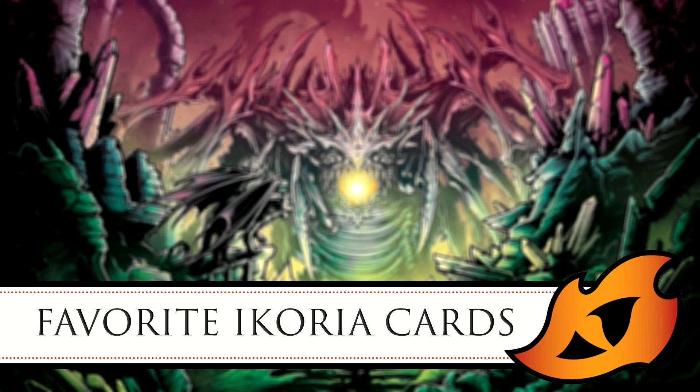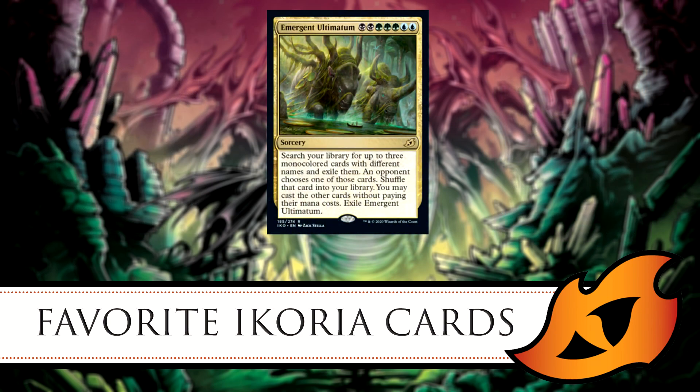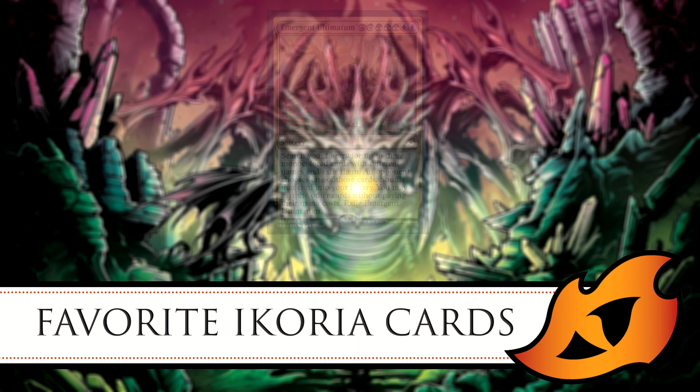In competitive EDH you can get Demonic Consultation, Enter the Infinite, and Thassa's Oracle or Laboratory Maniac. Either way you win by drawing out your whole deck. Personally though, I don't think it'll be an auto-include in all decks — the restriction of only being able to search for mono-colored cards is actually quite limiting, which keeps the card somewhat balanced.